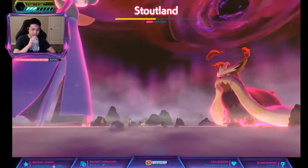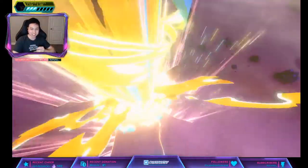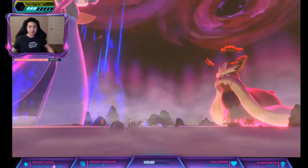Which ability is good for Stoutland? That's a lot of HP — it's a freaking tank. Sand Rush? Well, if you get the Hidden Ability you can run both.